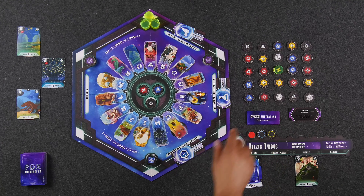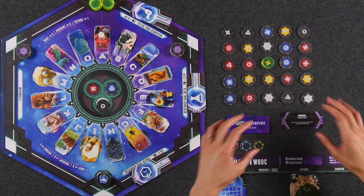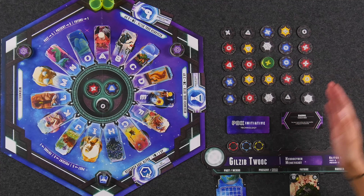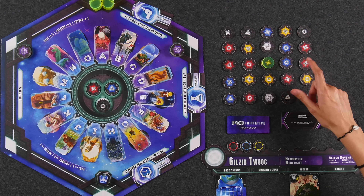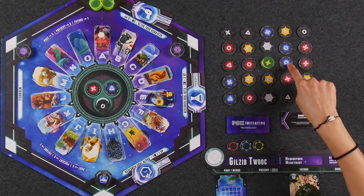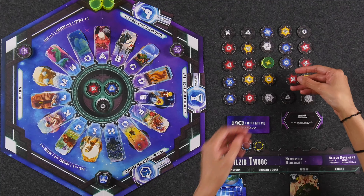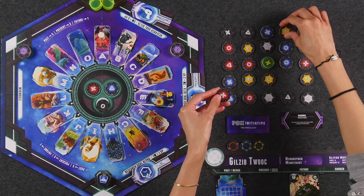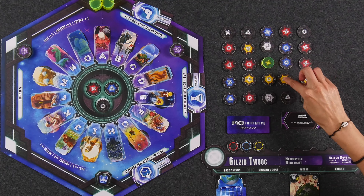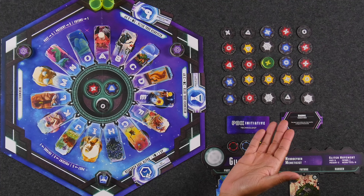Once everyone has taken two actions in the wormhole phase, we proceed to the matrix phase where everyone takes two matrix actions by manipulating their own personal matrix. Starting with us since we are still the chief scientist, we're going to take both of our matrix actions and try to configure our matrix so that we have like-type colors in the same row or the same column. We do this by swapping the place of two tokens that have the same symbol. The tokens have different colors on them, but they also have X's, O's, or triangles. As a matrix action, I can take this token with an X on it and exchange it with another X on my board.